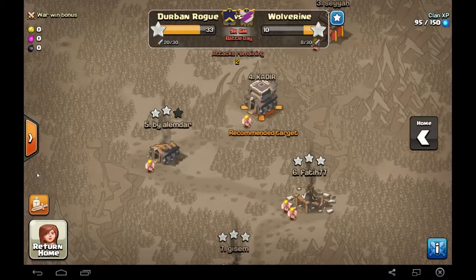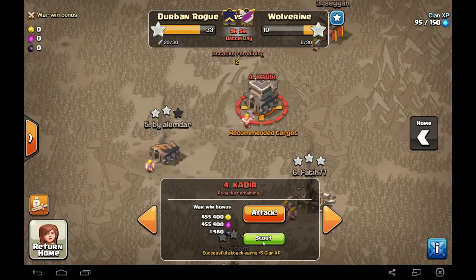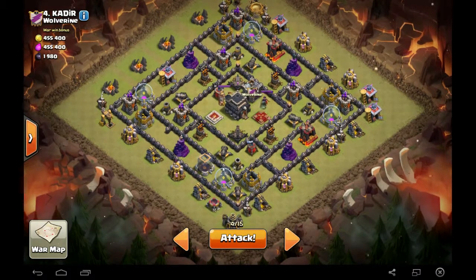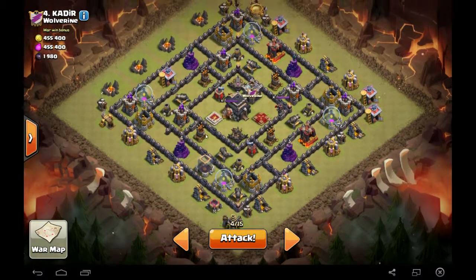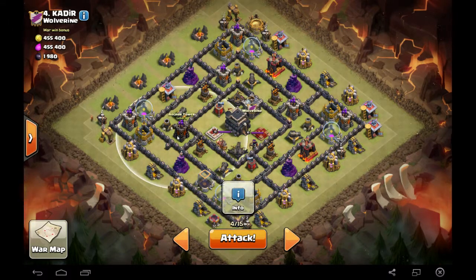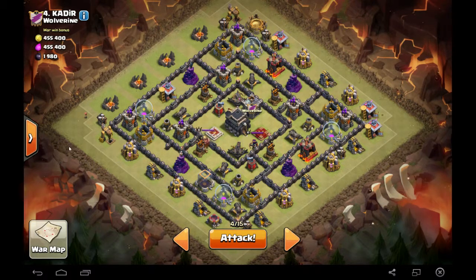We are currently in a war with Wolverine clan. My first attack will be on the number four guy. As you can see, it's quite an open space — there are a couple of wall layers and then you're in the middle. It's not a harder base, but it still needs a good strategy because we've got level 3 exposed, the heroes are quite in the center, and the archer towers are maxed out — all level 9. So there are some challenges in this attack.